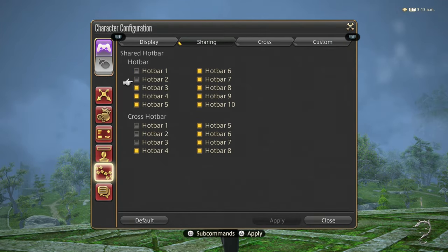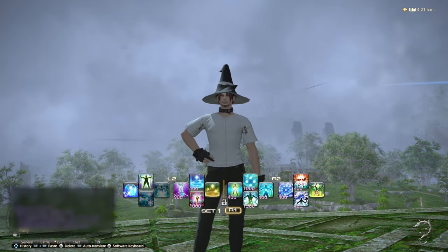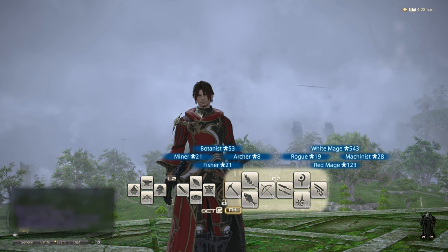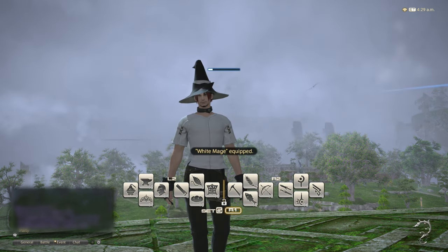Each job set has its own copy of all the crossbars, but you can also set any of the crossbars to shared, allowing them to be global across all your job sets. As an example, my job is currently set to white mage. When I change to red mage, this crossbar changes; however, this crossbar has been set to shared, so when I change jobs it stays the same.